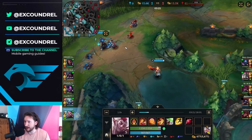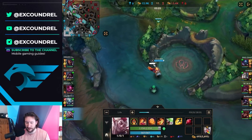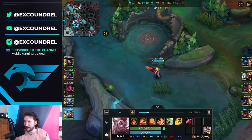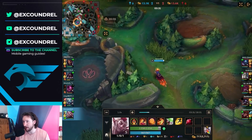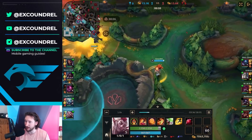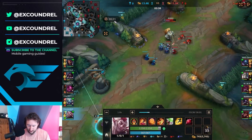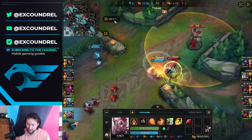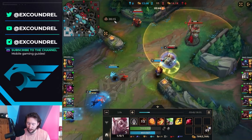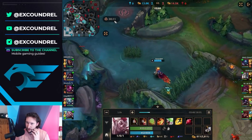Alistair is almost level 5 — using this little experience meter is really important. I saw my Fizz was found out by Alistair on the Krugs, so I was initially going to gank mid. I thought I could go kill the Galio because Kennen was on super low HP — that's why I roamed over to help. I kind of mistook where he was going to go, tried to predict his dash, and it didn't really work out. Didn't get punished too heavily though.